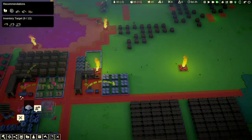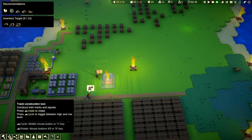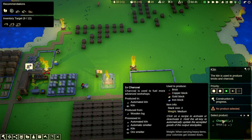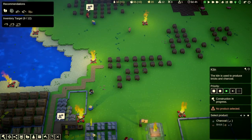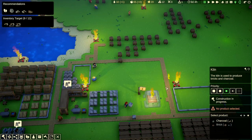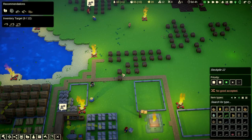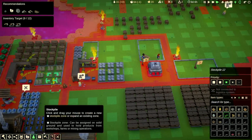I'd like to build a kiln next. Let's put it right here and then build a stockpile next to it. The kiln makes charcoal from wood or bricks. We should have a wood collection near it. Let's run some roads over here, make a new wood log storage, and set it up. We've strip-mined the whole island again — so let's build a grove.